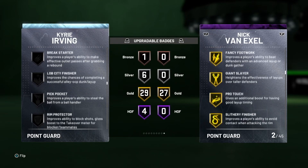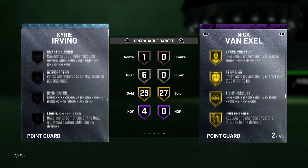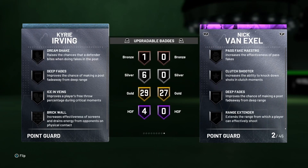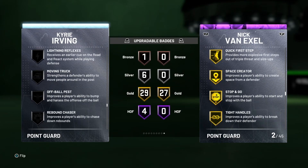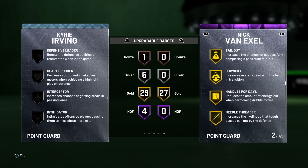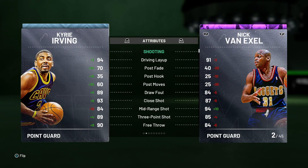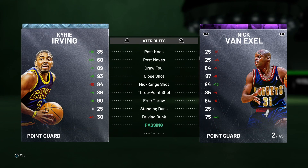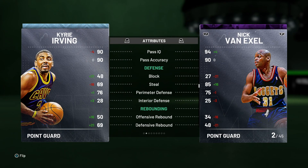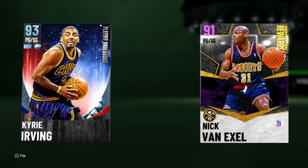If we check out his upgradable badges, there are a few shooting ones and a few post ones we don't really need, but then you have Pickpocket, Pick Dodger, Clamps, Defensive Leader — things like that you can upgrade as well to make him an insanely good defensive player. So with this Kyrie Irving, if you can give him Intimidator, Clamps, Pick Dodger, and Pickpocket, he is going to be an amazing all-around card. He has the stats to be a killer on offense: 94 driving layup, 84 midrange, 89 three-point shot. He can't dunk but can playmaker like crazy and has a solid 76 perimeter defense. You could give him a shoe and along with gold Clamps he's gonna be fine — good rebounding, super quick. Kyrie Irving is a definite beast, but if you don't badge him out correctly he's going to be a non-factor.